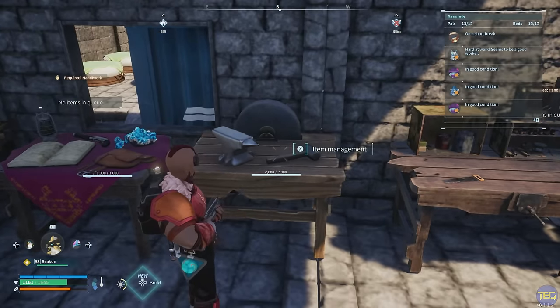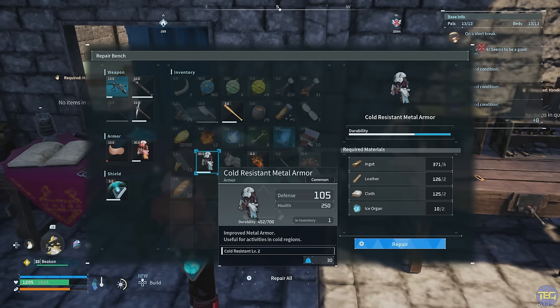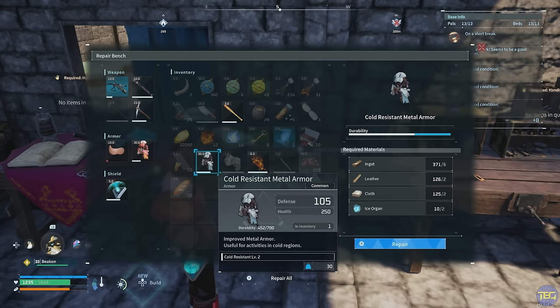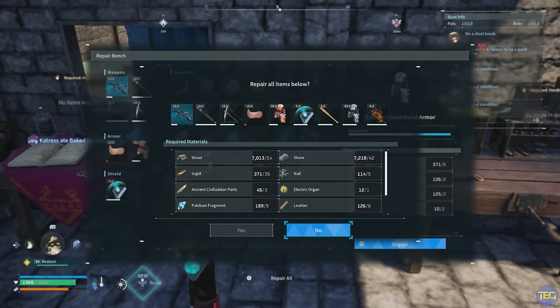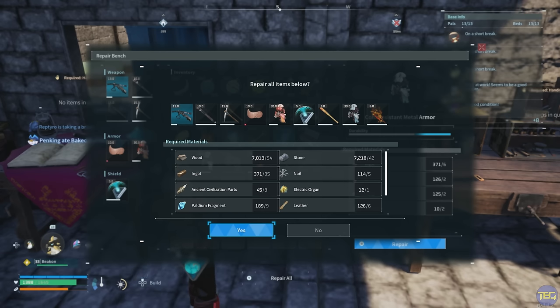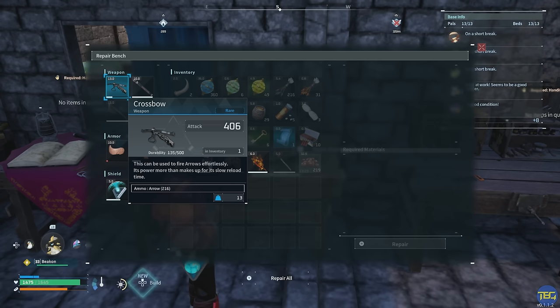When you need to repair all your items you can do it at the repair bench — hover over an item and press A, then the start button shows exactly what you need. You can also press Y to repair all, which shows everything that needs repairing and the total resources required. But be careful later in the game: it'll try to repair everything, including things barely damaged at all, potentially wasting ancient civilization parts, organs, or other rare materials. It may be better to just repair your most damaged items manually.